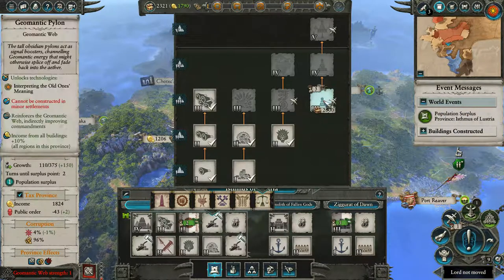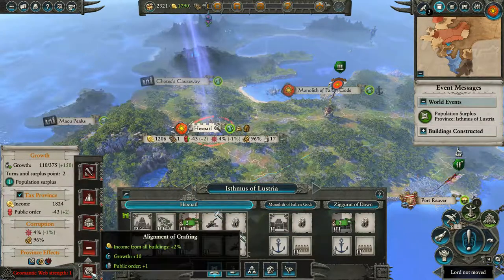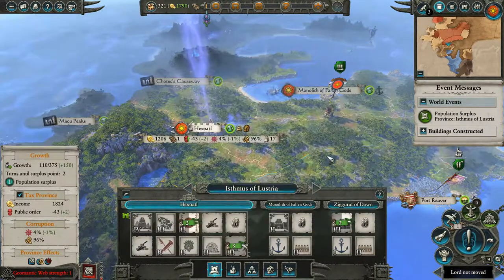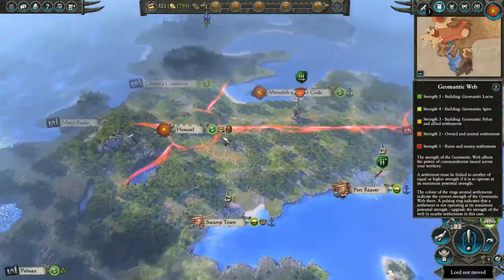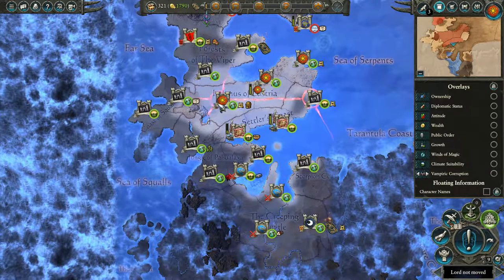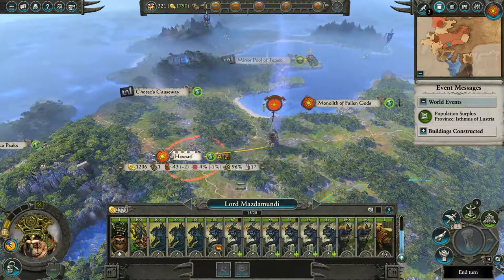We're going to build the Geomantic Pylon now — this is a special building only capital province cities can build. What it does is enhance the geomantic web. It starts red and upgrades to yellow, orange, light green, dark green as you improve it. It connects to other capital cities and gives really nice buffs. You can see on this screen it's red because we haven't built it yet, but as we build and upgrade them they grow and connect, making you more powerful.